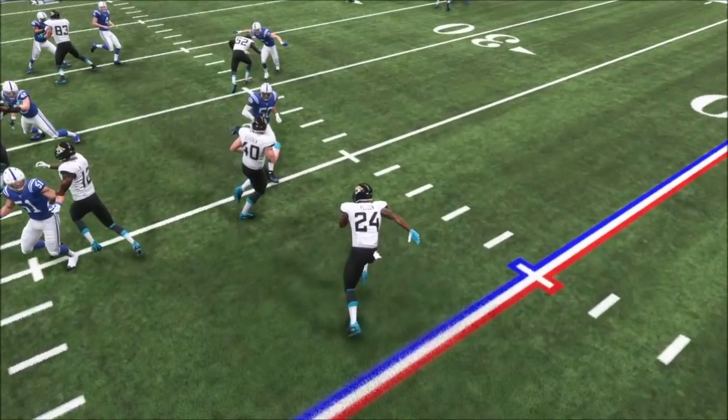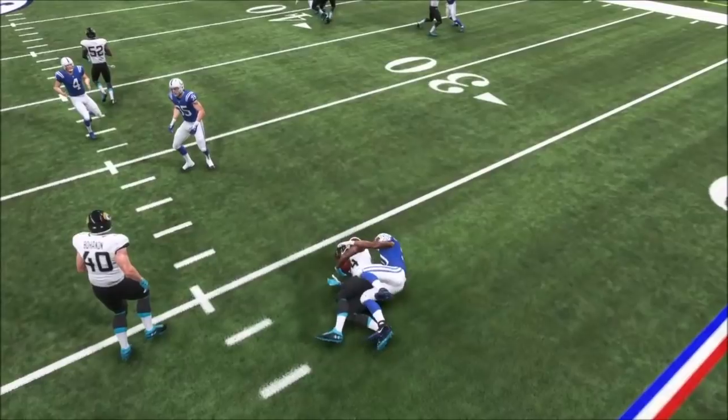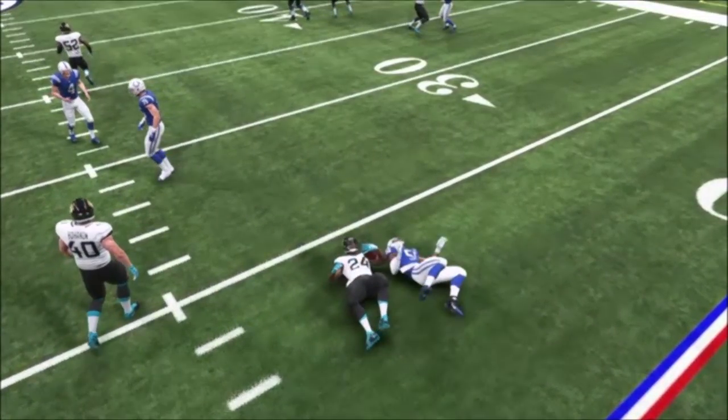Now you have a whole different scenario when you have players branching animations like this, where a block turns into a tackle that shouldn't — because the actual player getting tackled had an animation selected that wasn't fitting since they were being blocked. So essentially the player just tackles himself.